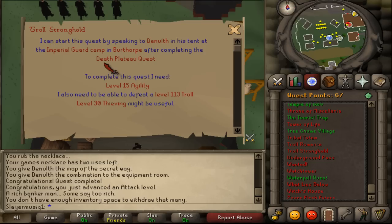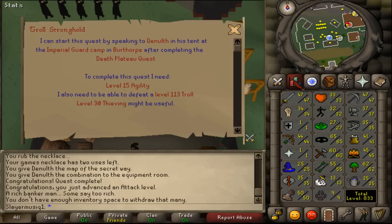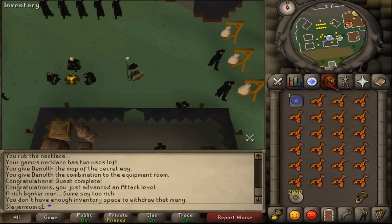Quest Requirements: Death Plateau. Skills Requirements: 15 Agility. Items Needed: Climbing Boots.